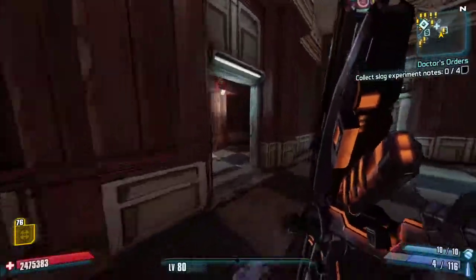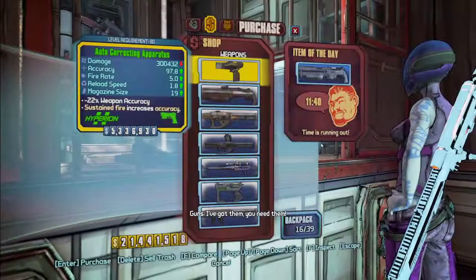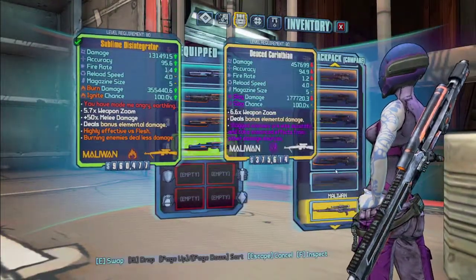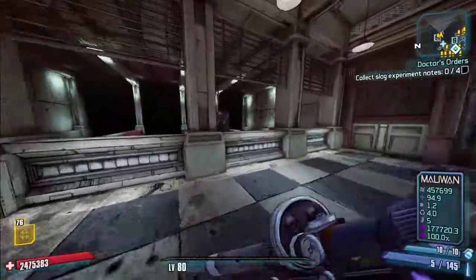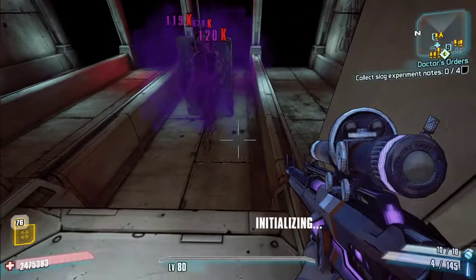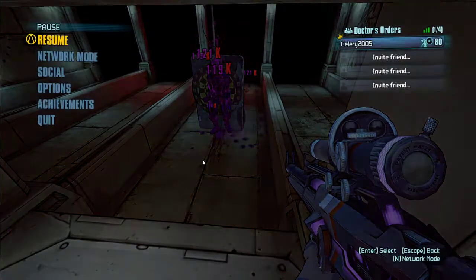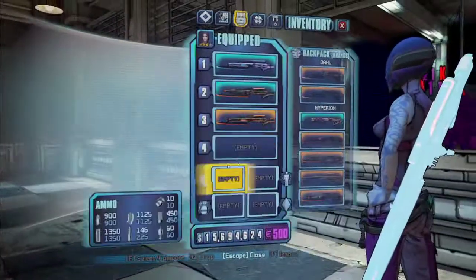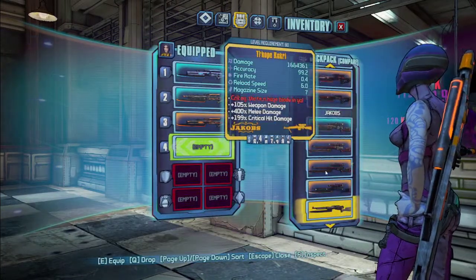I should have brought a normal Maliwan sniper to compare. But grabbing a regular one: on a body shot it does 628 and splash is 216 — so the splash on a regular Maliwan sniper is 50%. The Dragon's Ire is 80% splash, and it's grenade splash.